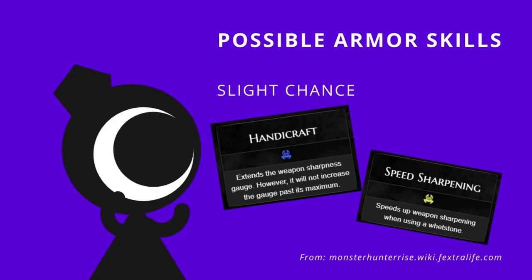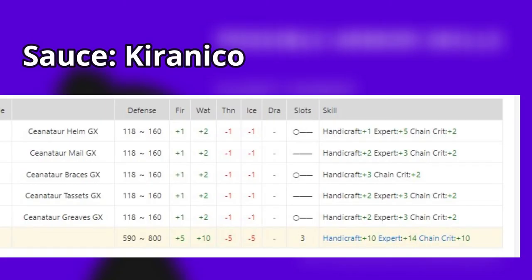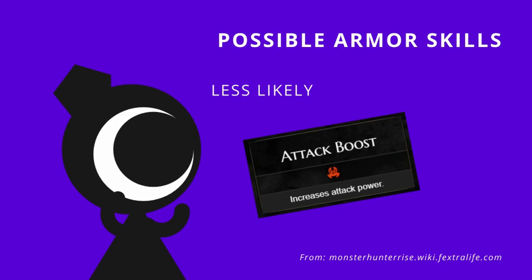Next, we have skills that have a slight chance of getting added into the armor set. We have Handicraft — this skill was given to the GX version of his armor in GU — and Speed Sharpening. Lastly, we have a skill that's less likely to be added, which is Attack Bonus. The armor in Freedom Unite had this skill, but it's less likely to happen.